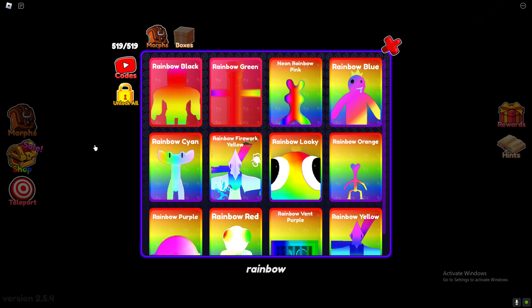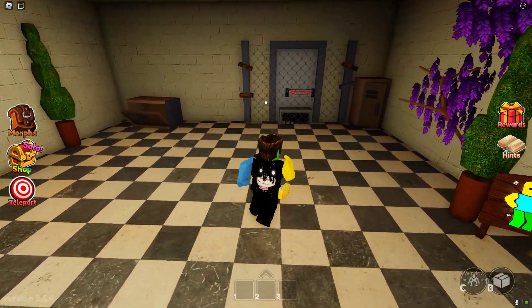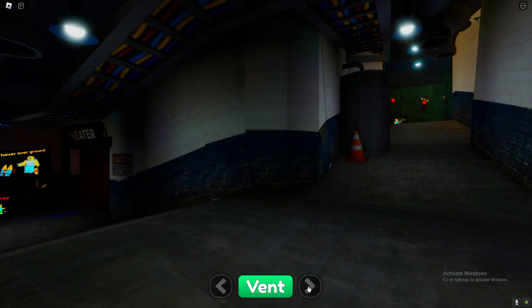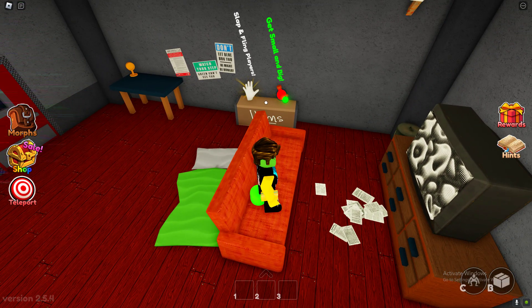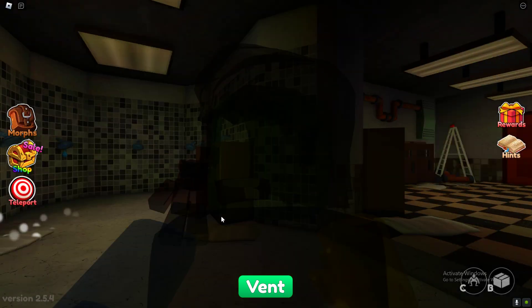I don't even know the code for this one, so I'll just be showing you where it is because it's also a code morph. Next up is rainbow black. For rainbow black you have to teleport to spawn, walk to this vent, go inside it, and then after a couple times you'll see this room and right here you get rainbow black.